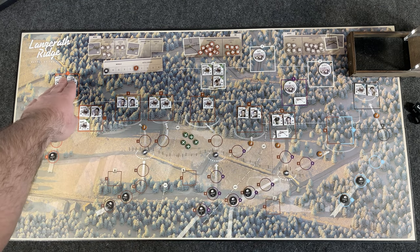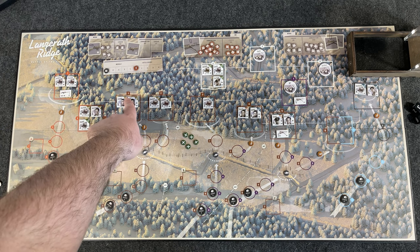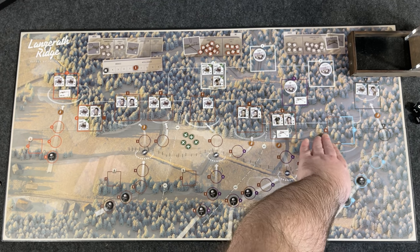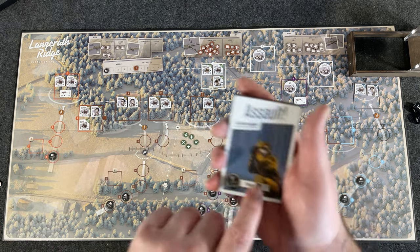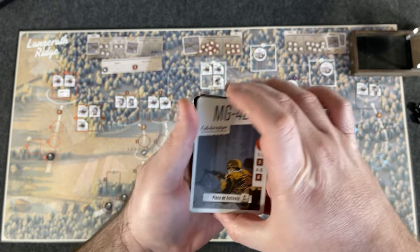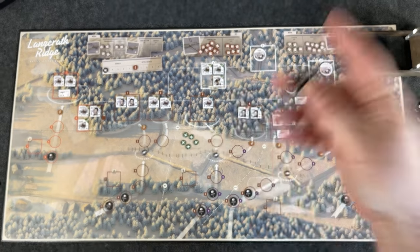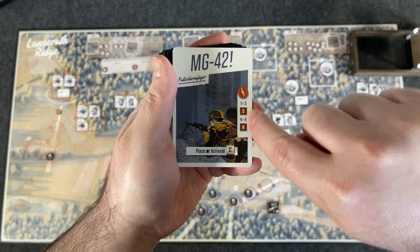You have one orange hexagon, two orange hexagons, numbered brown squares one through six, a purple hexagon, and triangles. When you draw a card, it tells you which area to place a unit in. For example, an MG42 card tells you to place it at the C square. That MG42 goes in its location, and in the future when that card is drawn again, it activates and attacks one of those locations.